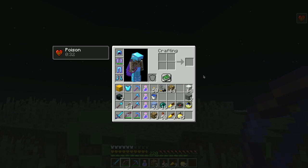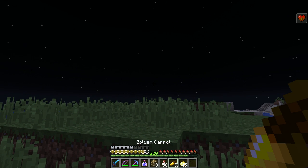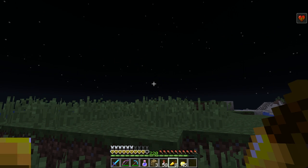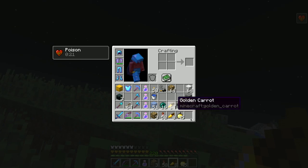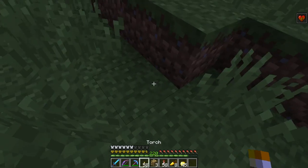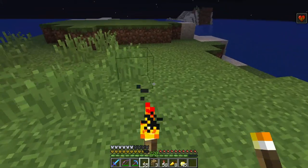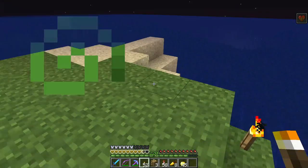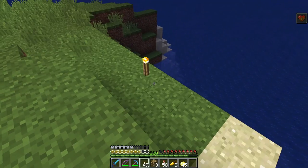32 seconds of poison. Okay, eat. Get some regen going. I don't want to have to eat one of these golden apples, but I can if I need to. Let's get some things lit up here. You can stop now, poison — that's pointless. I'm not going to die. The witch is not going to kill me.